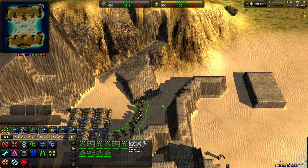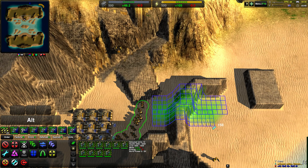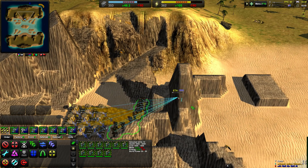The difference between raise and level is that level makes it flat, whereas raise keeps the relative height difference within the area. So if I raise this — you can also see it in the blueprint — I will end up with just a raised wall.